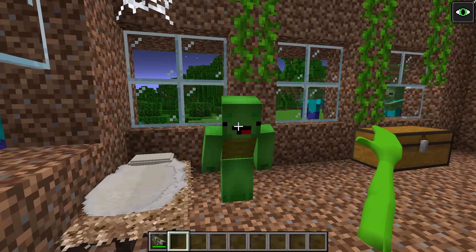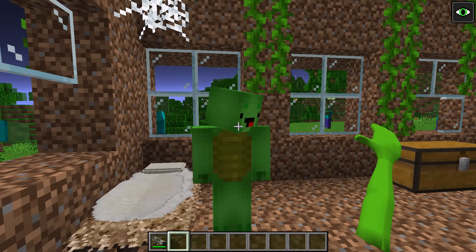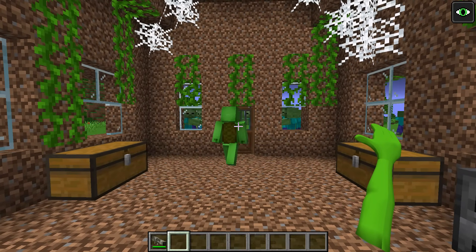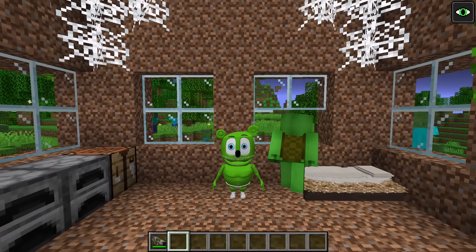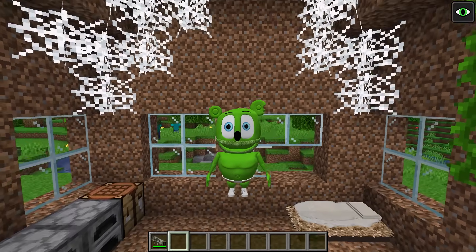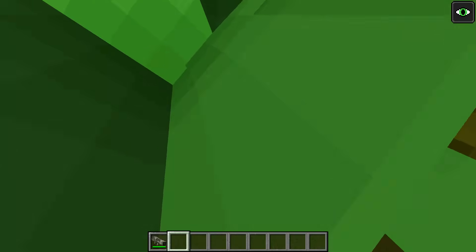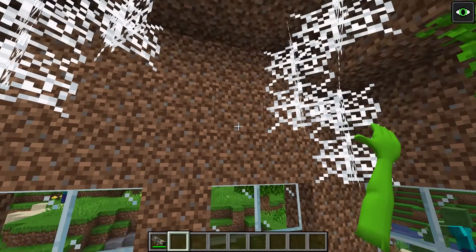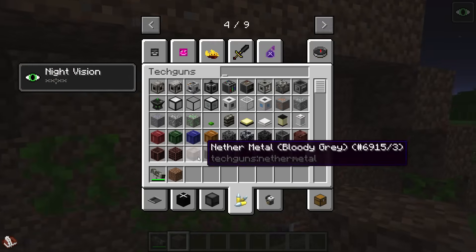Thank you for everything today, Mr. Enderman! You got me my diamond equipment and helped me in lots of other ways too — I want to pay you back! I'll get you some watermelon from my farm! Zombies! Lots of them! I'll transform into a mutant Enderman and fight all those zombies! It seems like he's about to figure me out — I'd better step outside! It's dangerous out there! Mikey's house is completely surrounded by this huge horde! I think the best solution is to eliminate them with a rocket launcher!